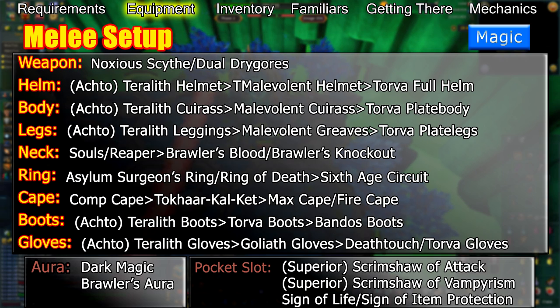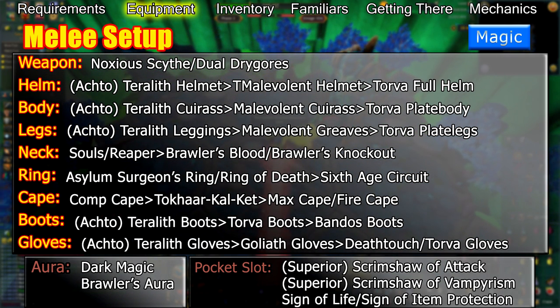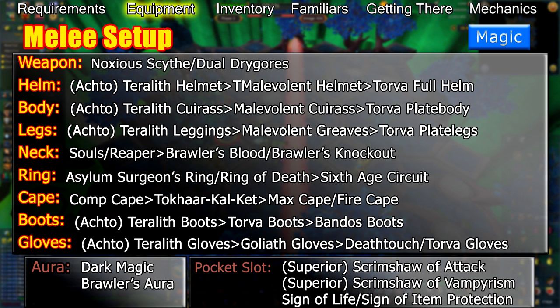Your ring should be an Asylum Surgeon's Ring. If you're new to the fight and can't protect all of your degradable gear if you die, wear a Ring of Death. Once you get to higher enrages, switching to a Ring of Death for the same reason is also a good option. If you're good with switching rings, you can bring both. If you have neither of these rings, a 6th Age Circuit will work.